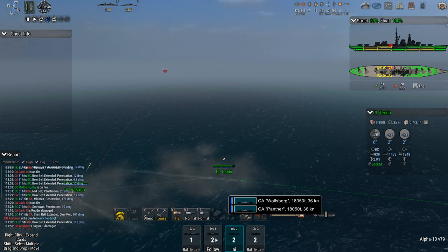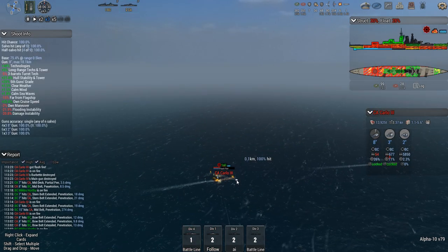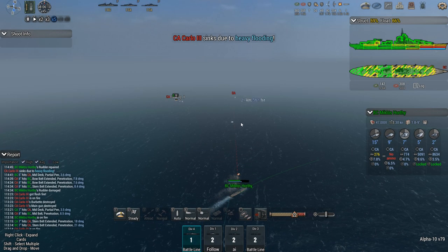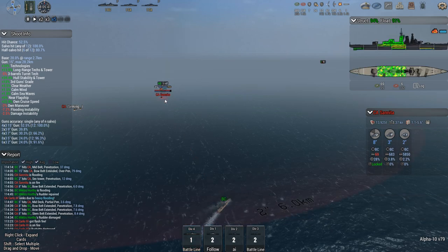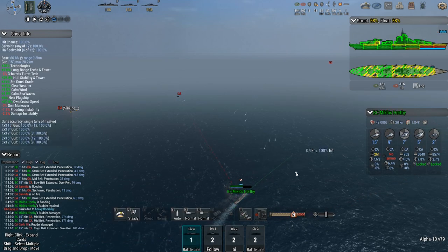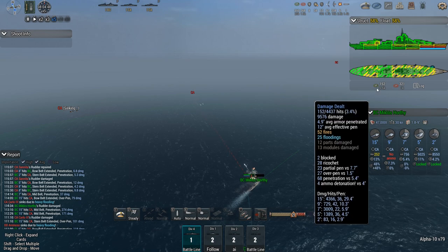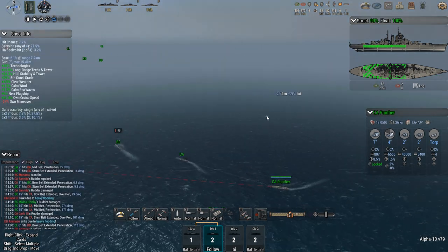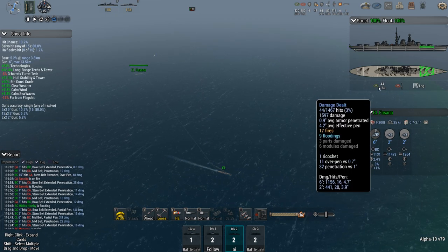If you are going to pepper the battlecruiser, then at least use high explosive because armor piercing is not going to do anything. Flash fire on the Carlo — she's good as done. Next up is the Sanita — another flooding hit. The Italians are not getting any kills this time around, and the Miklos is doing a lot of work. Out of the 20,000 damage, she's done half. There's 1.3 on the Wolfsburg. Panther — 2.5. Light cruisers also pitched in quite nicely — 2.1. And the Fasana at 1.6.